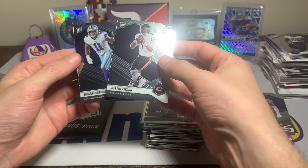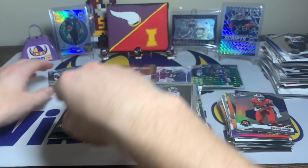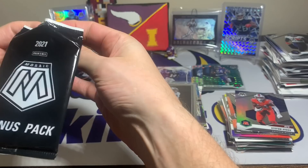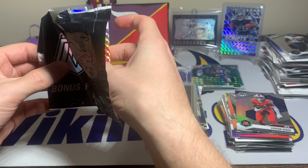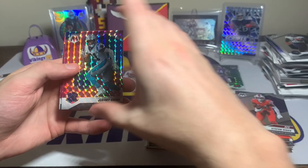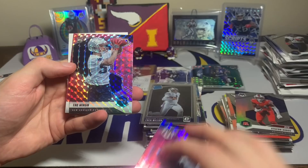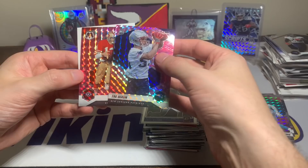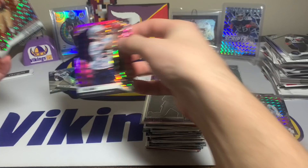That was probably one of the better cello packs I've ever opened — four rookies and a Stefan Diggs silver. We still have the bonus pack: Jeremy Chin starting us off, a Trey Nixon rookie of the Patriots, and to end it a Super Bowl winner Joe Montana. Trey Nixon to finish it off along with Joe Montana.